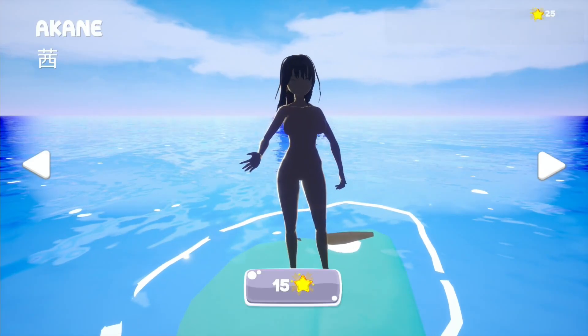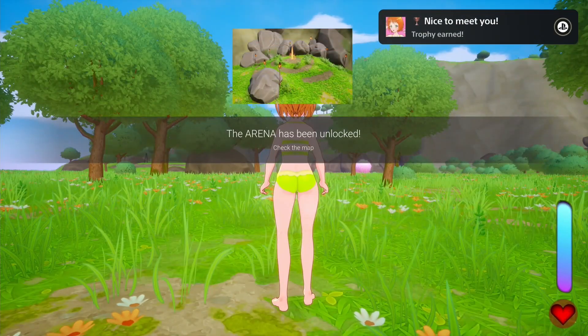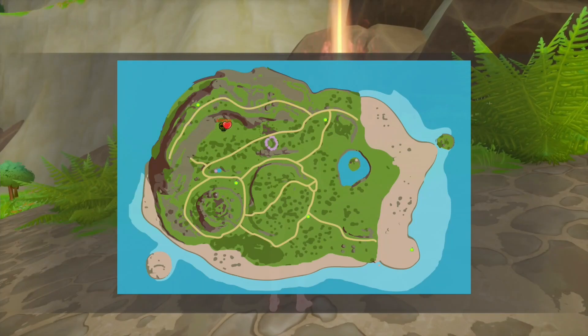Once you've unlocked all the girls you will also unlock a new level which is called the arena. The arena is the best way to grind for the kills. To find the arena, just open your map by pressing the triangle button and look out for the icon with the skull which is called arena.